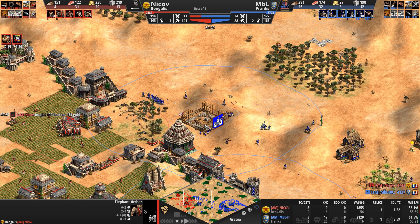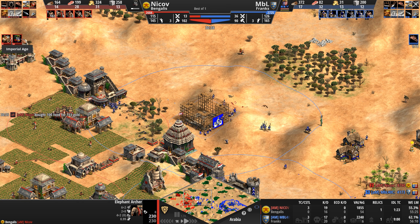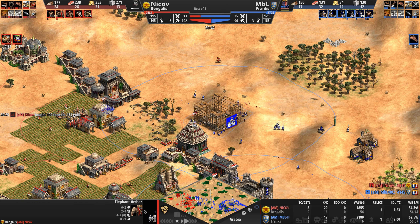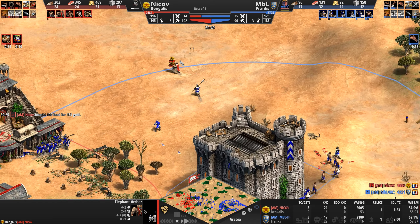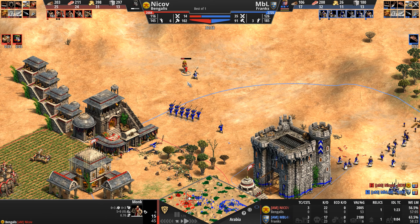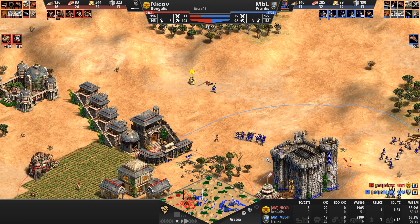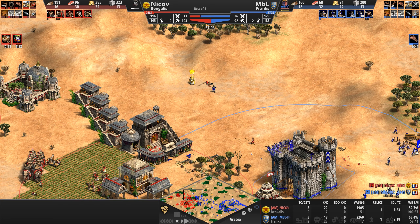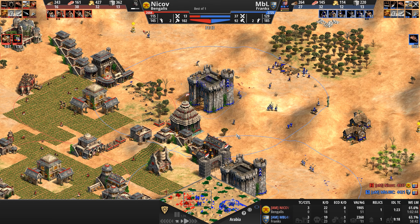Elephant Archers retreat. He's got the attack and range upgrades on them, but he's heading up to Imperial. Our Bengali, off the back of three town centers, has 102 villagers — 12 villagers ahead of his opponent — and is heading up to Imperial. But the monk — how did the monk dodge the castle fire? That was impressive.